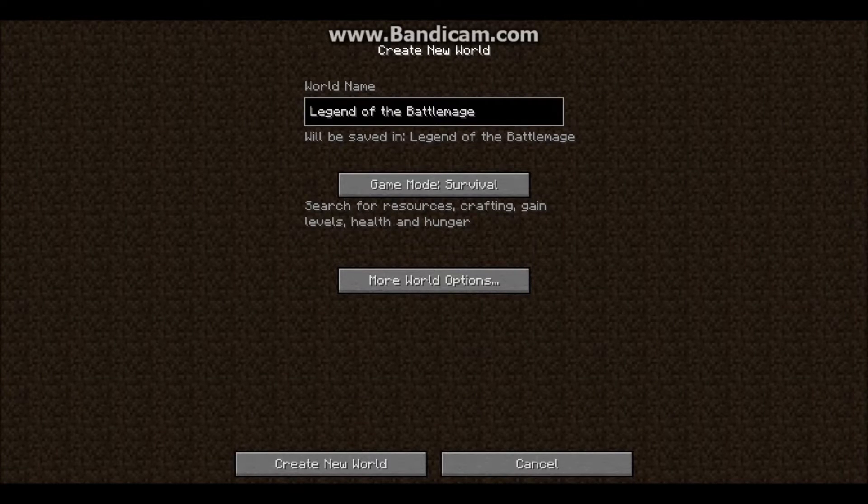Hey guys, this is Inertia. Today we're going to be doing a playthrough of a modded survival with the mod Ars Magica. It was made by Mythian and it looked pretty cool, so I wanted to do a playthrough of it. I haven't done anything with it — I've looked up the wiki a little bit, but a lot of it is not posted there, because the whole point is that you actually go and find spells in towers.